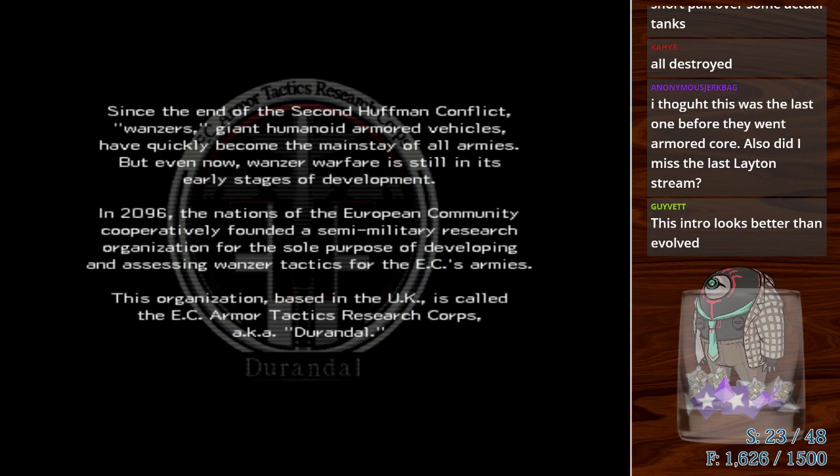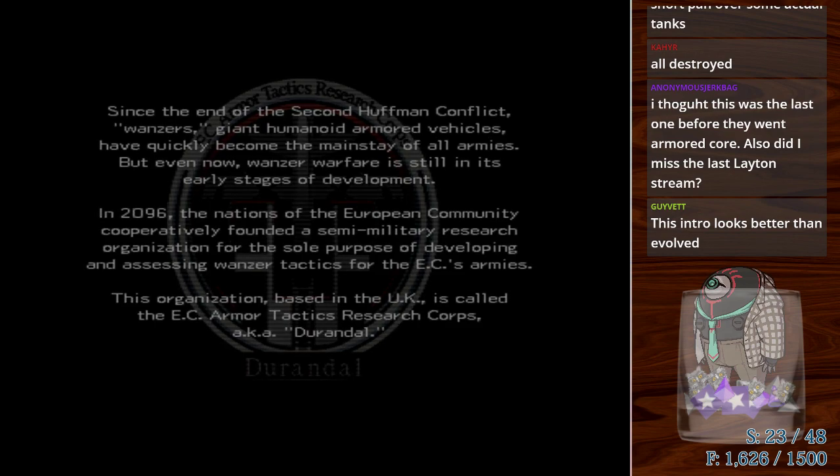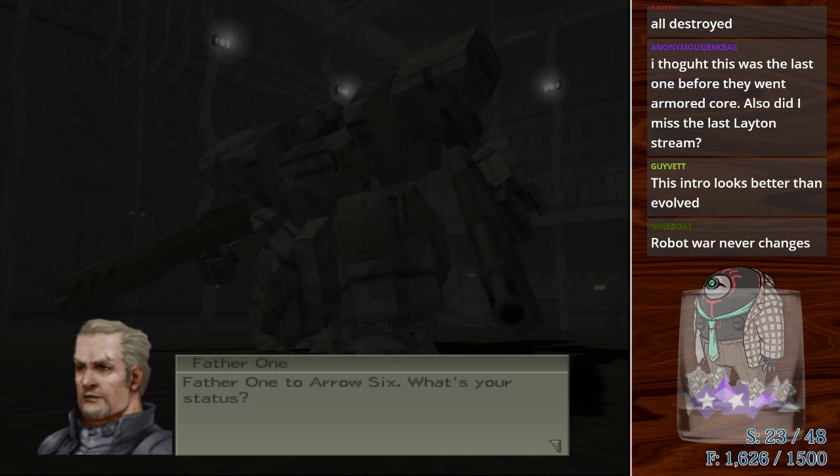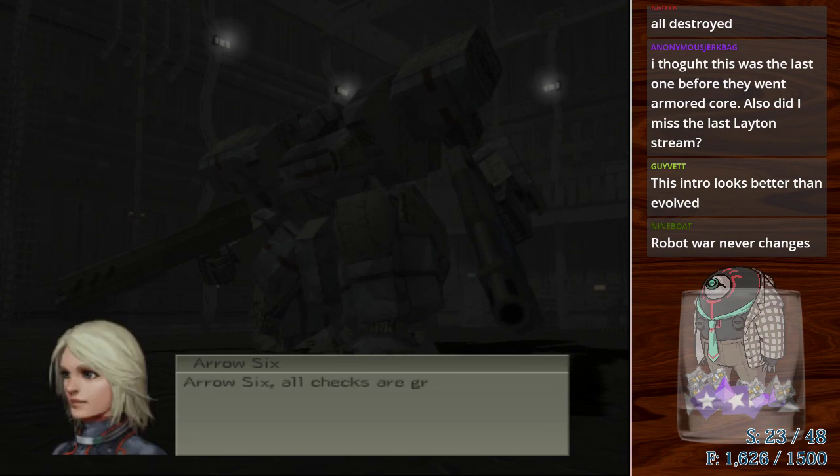So we're starting out with this European group — Durandal Armor Tactics Research Corps. They are a research group. The Euro Confederation, which is like a weird background side faction. Wow, that animation — oh, the mouths? Front Mission 4 in Super Marionation. Yeah, this game still has talking heads. We'll never get rid of those.